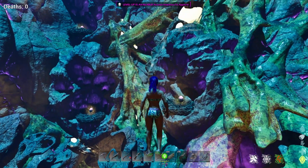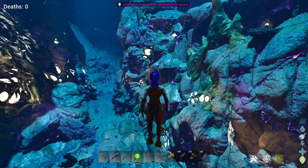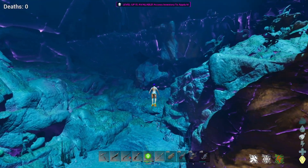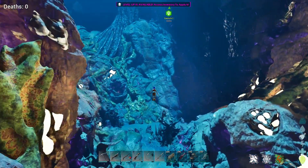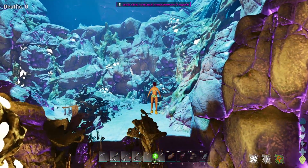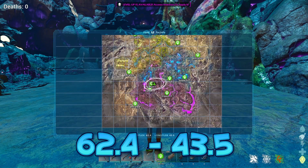The next location is just a hop and a skip over in more of a blue area, but you still get radiation damage. Right over here I have a bunch of eggs — I'm on single player but there's a ton spawning. It goes a little ways down and right up against that wall there's a bunch; you may be able to go down this way as well. My coordinates for this area are approximately 62.4, 43.5.